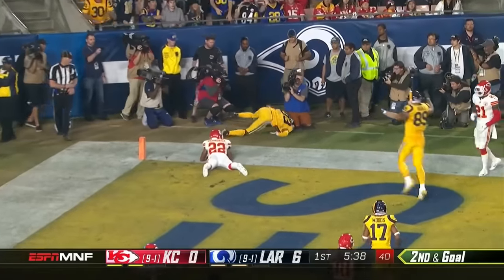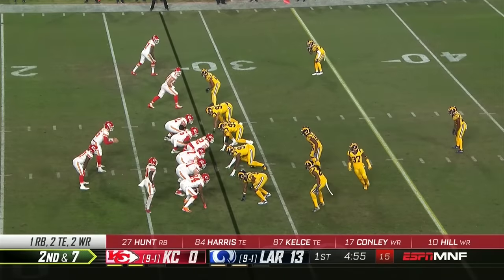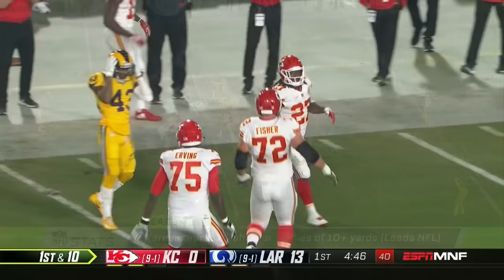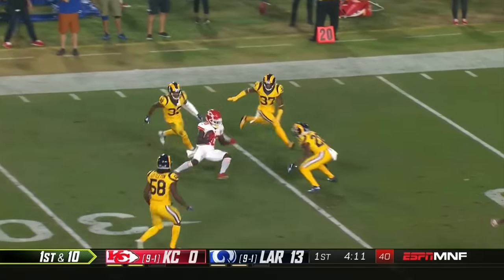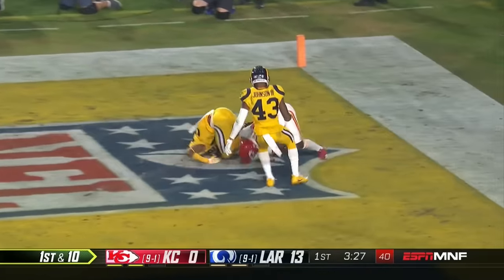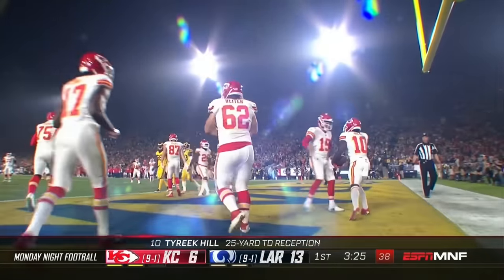Into the end zone — Josh Reynolds — flag is down. If it stands, Reynolds scores it. Here's Hunt, and this is the trouble with the Rams defense as Kareem Hunt runs right through that. Now off of it downfield goes Mahomes — and here come the Chiefs — Tyreek Hill! He's got him for the touchdown. Mahomes to Hill — what a response — 25-yard touchdown catch for Hill, just what the Chiefs needed.